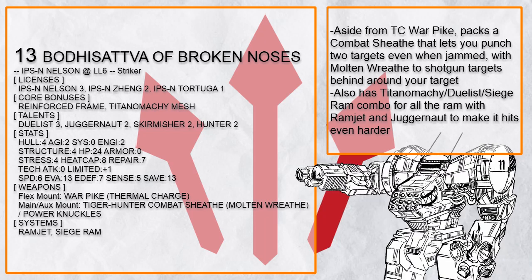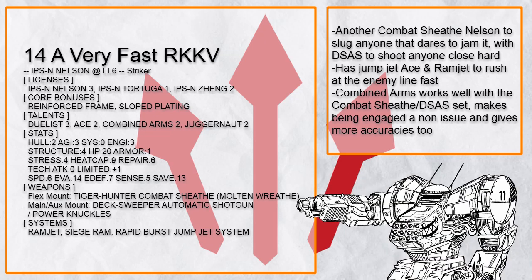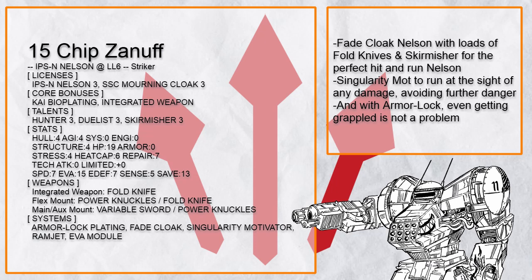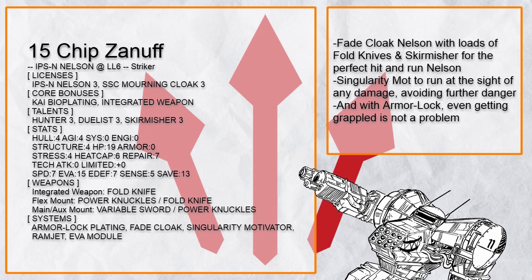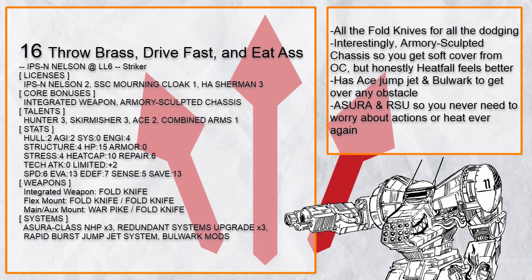A perfect mix with Power Knuckle. Here's another Nelson build with Tiger Hunter Combat Sheath, packing a DSAS this time for even more damage and ace jump jet to get close even faster. And this is 'Chips on Yuff,' a hit and run Nelson taken to its extreme by fade cloaking after each hit with Fold Knives and Variable Sword, practically avoiding any close encounter, and even if it does take a hit it can run away quickly with Singularity Motivator. With Kai Bioplating it can jump and climb over obstacles like nothing. Not enough Fold Knives? Just get more so you never need to worry about being too close to the enemy again, and with azura and redundant system upgrade, you never need to worry about lack of action or heat for a long while.